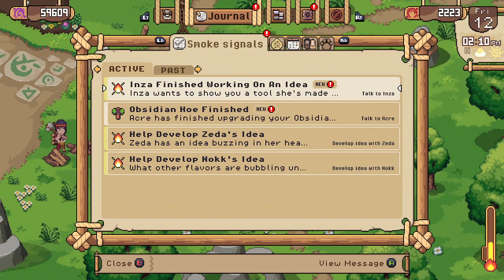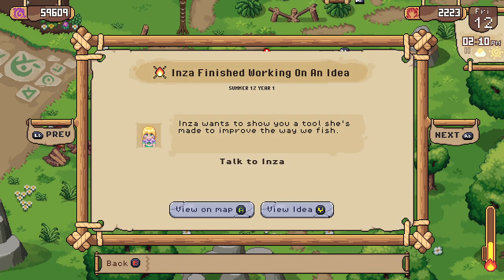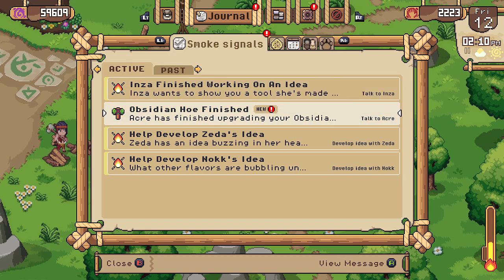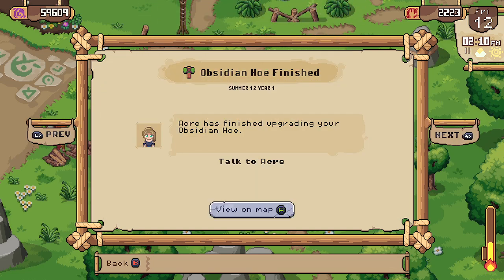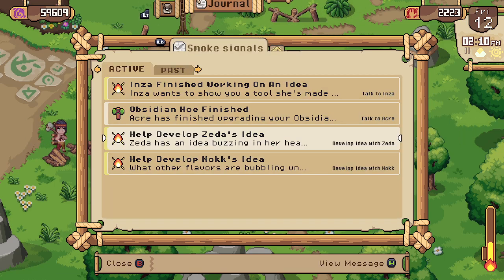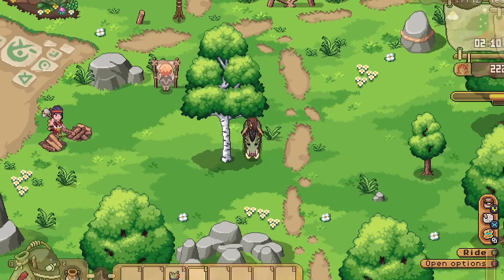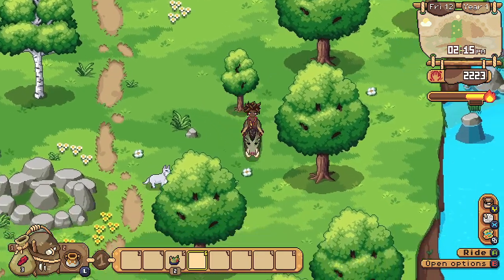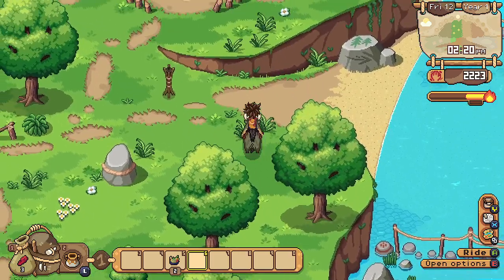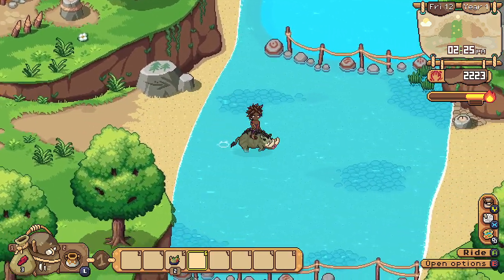Oh, I didn't see what other tasks we had. Enza finished working on an idea — she has a new tool, the fishing tool, a spear. And the obsidian hole is finished. And we still have to develop an idea. I really want to get up to the caves. We can check in with those things tomorrow.